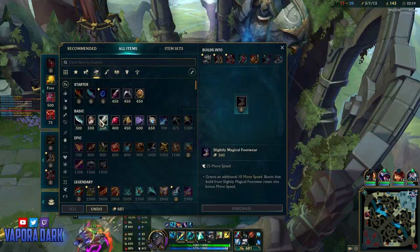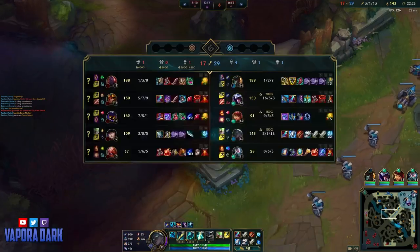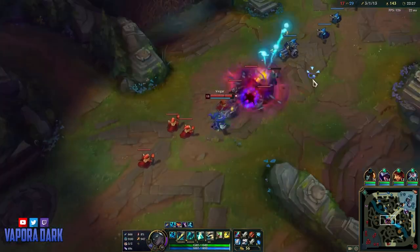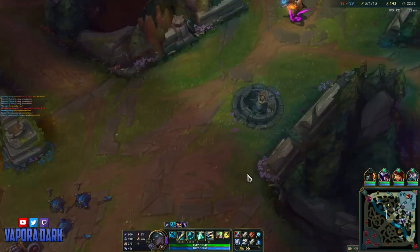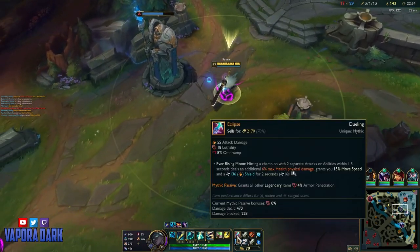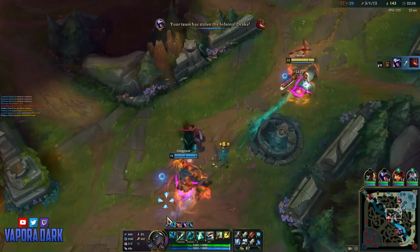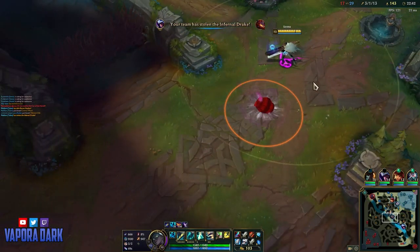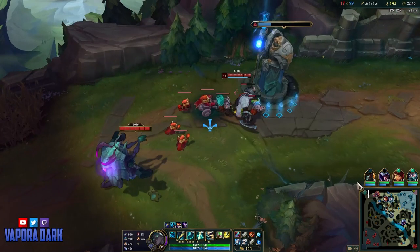As I finally grab Boots, I decide to go for Boots of Swiftness. Since Senna's attack speed scaling is not that amazing, especially with this build, there is not much point in going for Berserker's Greaves. Boots of Swiftness allow her to play more aggressively by getting into people's range and also allow her to kite and get herself to safety more easily. You can also go for Mercury's Treads should you need some magic resist or Tenacity, and Ninja Tabi will always be really good into comps with full AD.